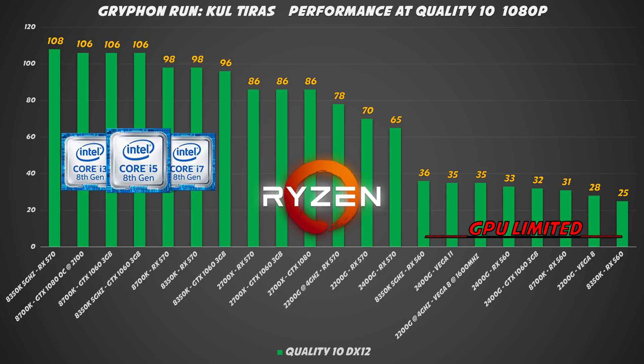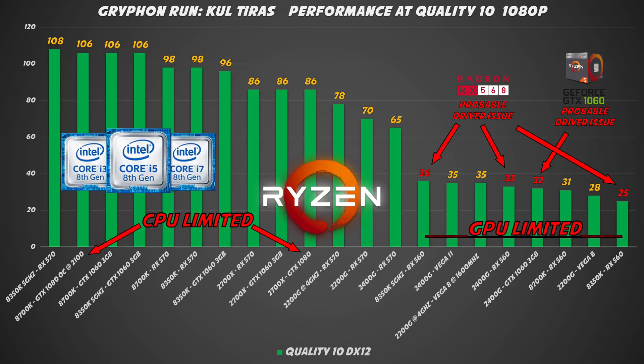As you can see, at 1080p a GTX 1080 is overkill. It makes sense to go above a GTX 1060 or RX 570 only if you play at higher resolutions or with a widescreen display. I did find a couple of weird behaviors with the RX 560 performing way lower than expected, and as well the GTX 1060 paired with the Ryzen G 2400G.